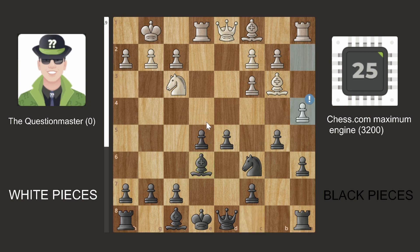The Question Master decided to go A4, which is a great move. E4 was a mistake from the Chess.com engine because we can take. Once they take — which was also an inaccuracy — the Question Master had a huge advantage at plus 2.76.